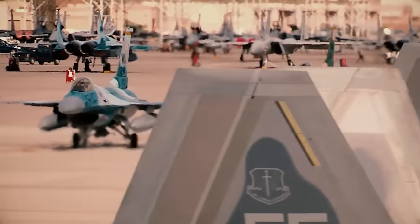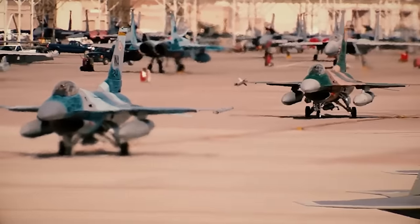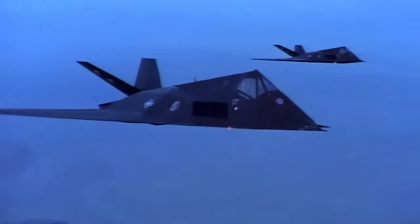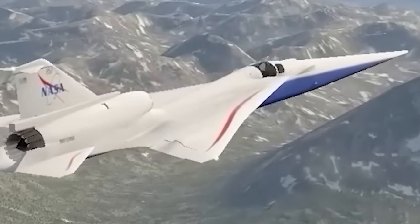Using scavenged parts from iconic aircraft such as the F-16 Fighting Falcon, the NASA T-38 Talon, and the Lockheed F-117 Nighthawk, the X-59 looks unlike any aircraft that's come before it.